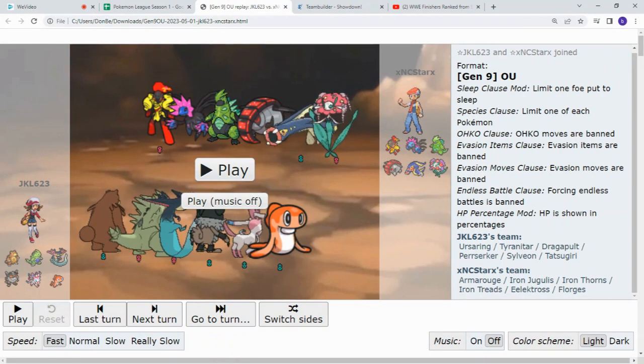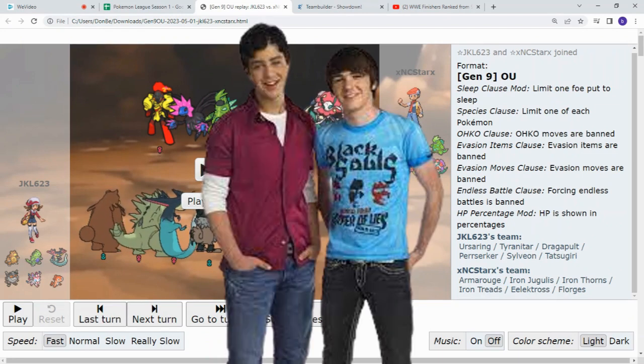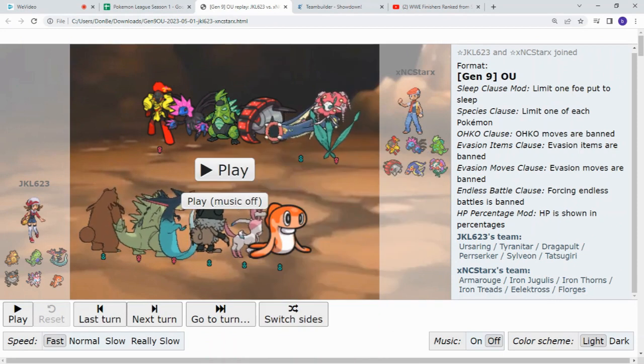Hello everybody. Welcome back to Draft Battle Breakdown. I'm your host Wallace Locomotive, also known as Ben Donaldson. And today we're covering Jake and Josh's fight. I hope this is a quick one because I have some grub to go eat. So let's make this snappy, shall we?